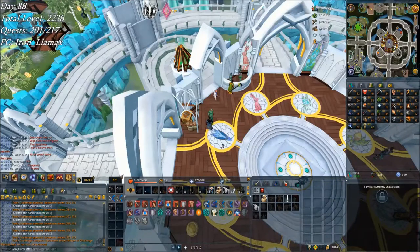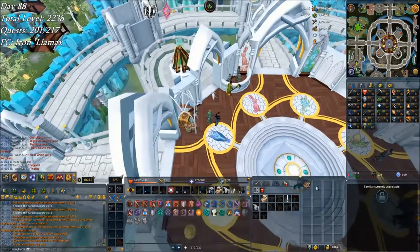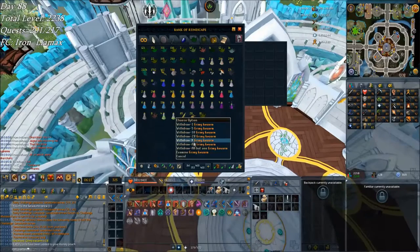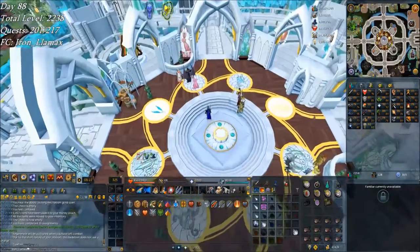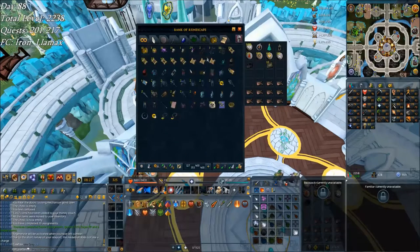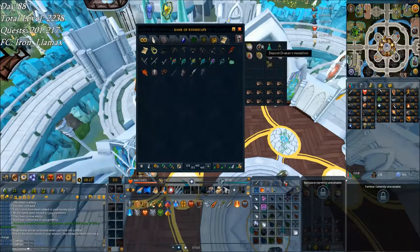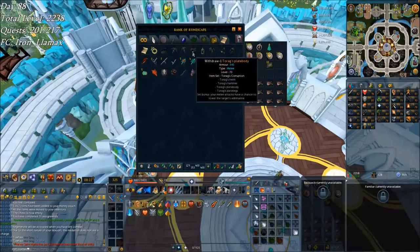Turning in a herblore daily challenge — almost 50k XP, love to see that. And hey, 20 toadflax turned into 18 kwuarms — not upset about that, 50k XP pretty good. Did a Bandos reaper task earlier, got nothing in about 20 kills. Then did a Barrows reaper task, which was the one for today — there's a Karil's coif, putting me at one piece of the Karil set. And here's a Dharok's helm, which puts me at two pieces of Dharok and two pieces of Verac.